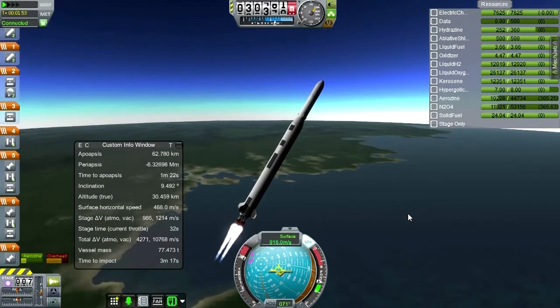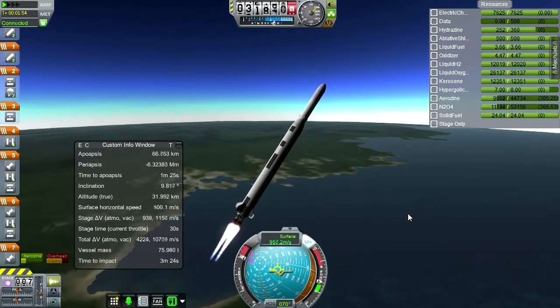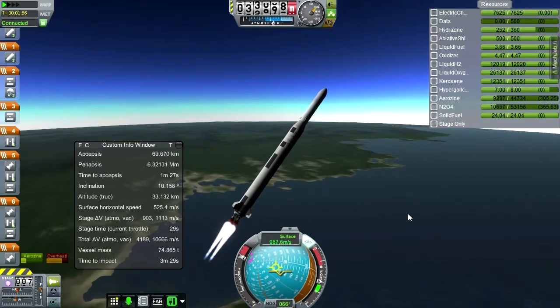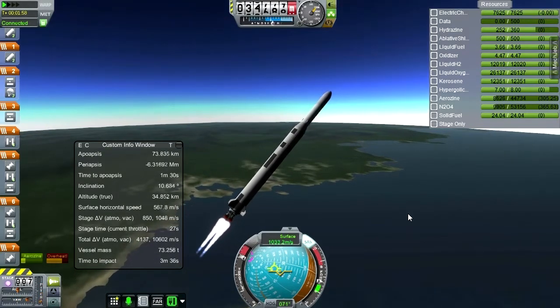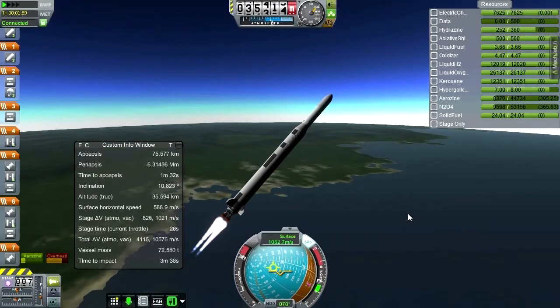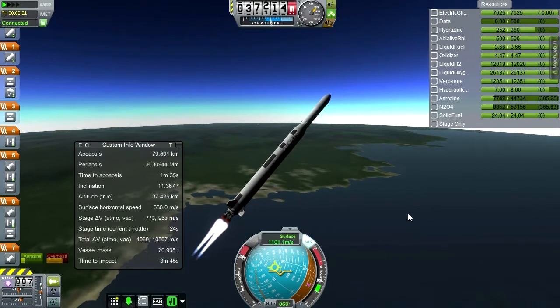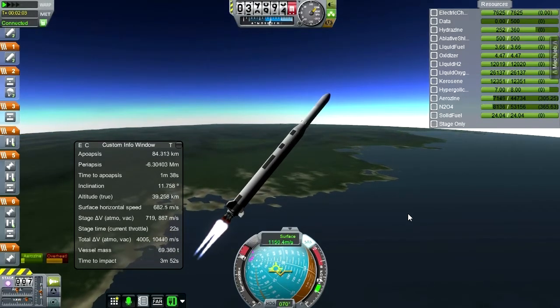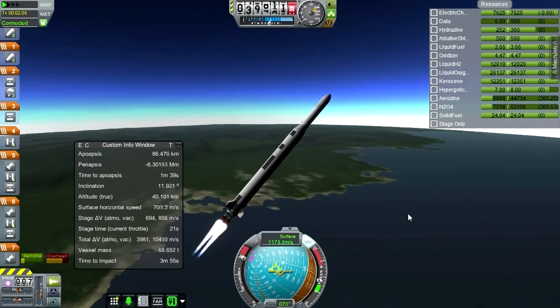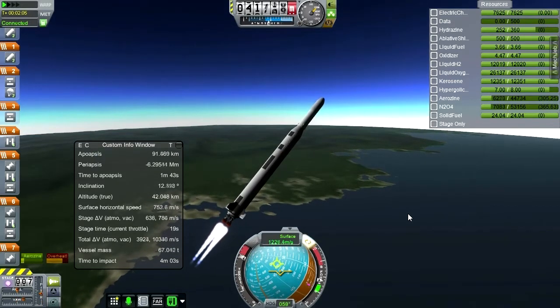Both major part mods — KW Rocketry and Nova Punch — work. So they're all nice and neat. I dumped the fairings and fuel tanks from them though. I can't imagine that would create any glitches, but that's something I always do to save space, because when you've got Stretchy Tanks and Procedural Fairings you don't really need the fairings and fuel tanks in the mods.